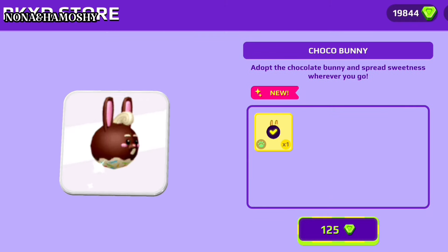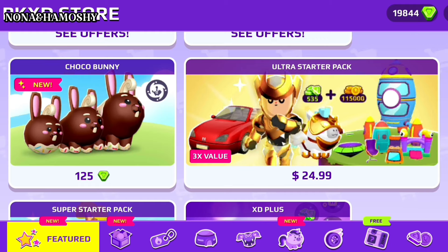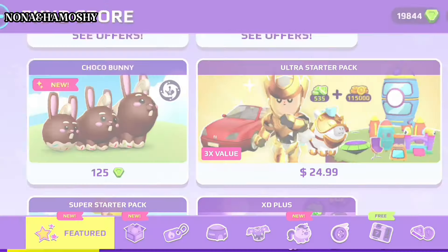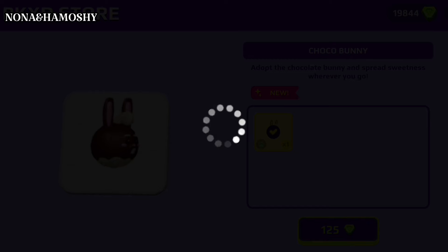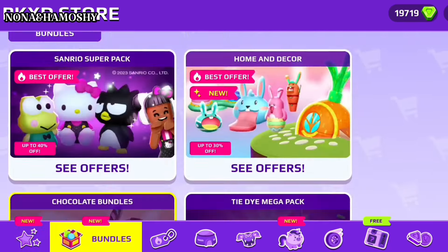Let's see what's new in the store. First, let's start with Choco Bunny, which is priced at 125 Gems. Now I'm going to buy it — I'm very excited. You can buy it more than once.